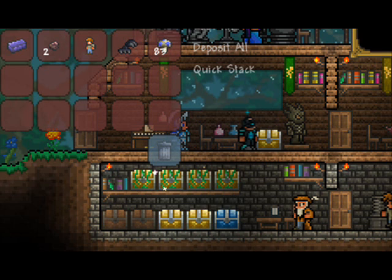You can see a new NPC that kind of looks like a cyborg or a spy or something cool like that. Not sure what it would sell — maybe accessories. You can also see on the table behind him there is a new placeable potion, so I think you can place potions like you can see in the dungeon. That's cool.